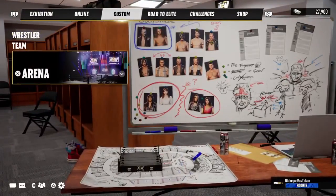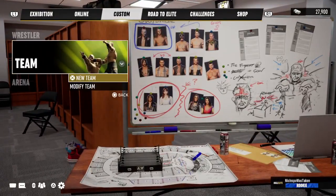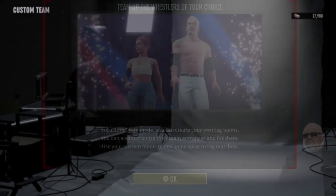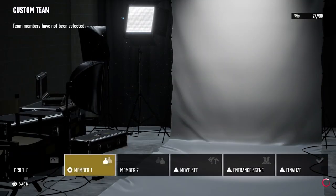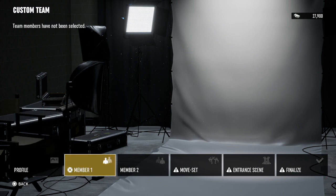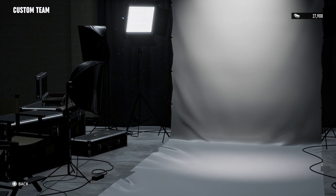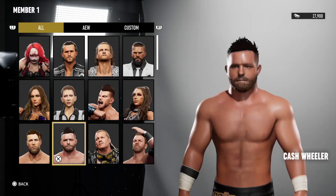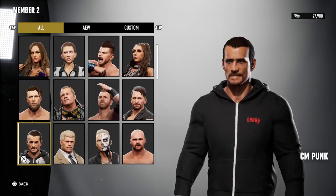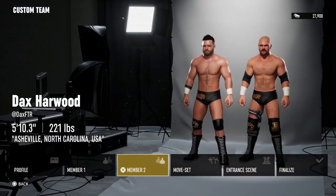We're going to create FTR in custom team mode. You can create your own tag team, customize their team entrances and finishers, and use your custom teams to add some spice to tag matches. So we're going to figure this out together — we need to create a team with Cash Wheeler and Dax Harwood.